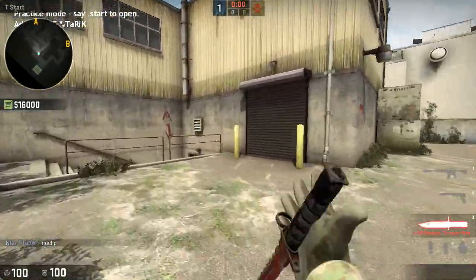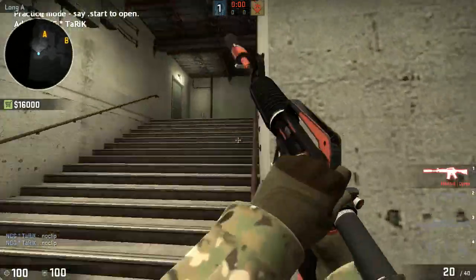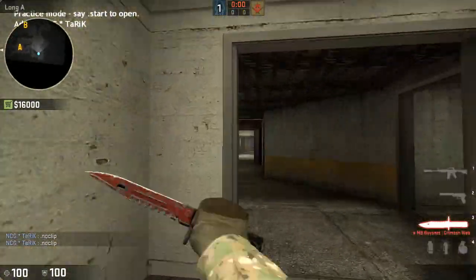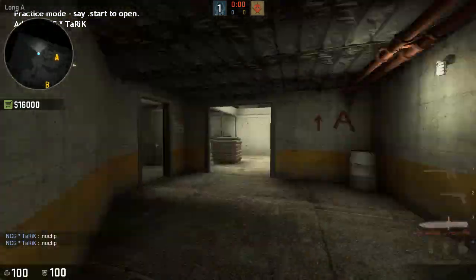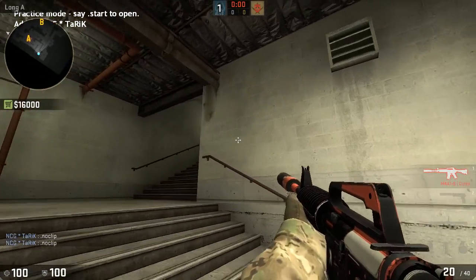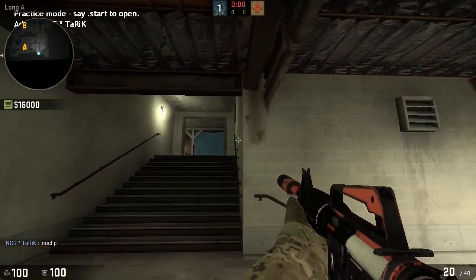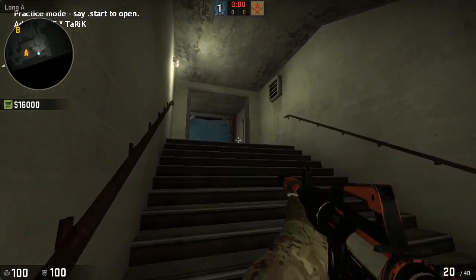First I'm going to start off with A-Halls. As a terrorist going into A-Halls, you usually have pretty easy control up to here. Once you get to these steps and you're walking up, you're going to be ready for this guy holding the corner right over here. And then after you clear that, you're going to be ready for over here.